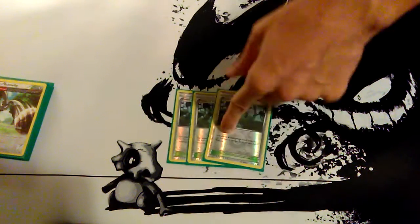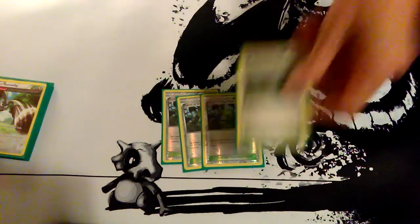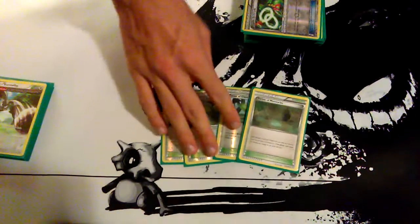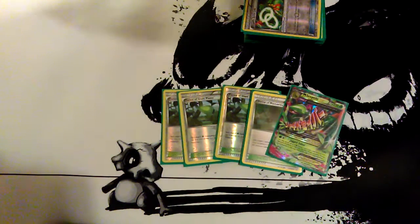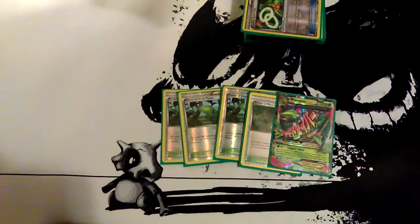Then we have three Forest of Giant Plants, so you can evolve first turn. This card is amazing in this deck. And one Shrine of Memories — late game, Forest isn't as good, so I run Shrine of Memories so that when I have Mega Sceptile, I can still use Unseen Claw for that extra damage, or I can heal if I need to.